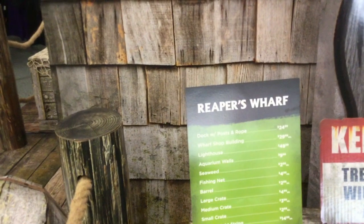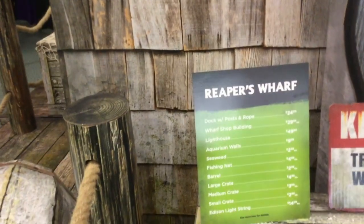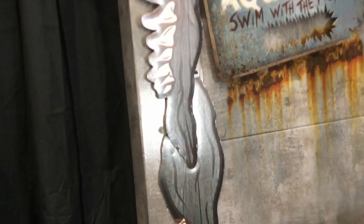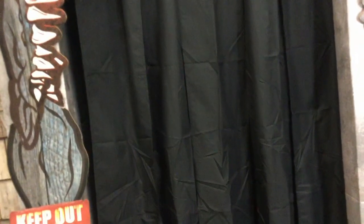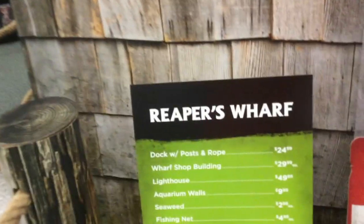There are some light strings and stuff, small crates, medium crates, large crates, barrels, and fishing gear. The aquarium walls only come with one of those display pieces. I'm pretty sure you can't buy the shark thing separately like that. But yeah, those cost $10 each.